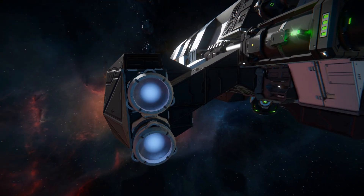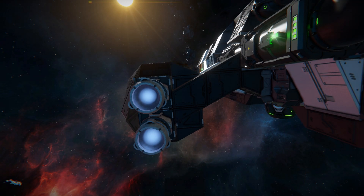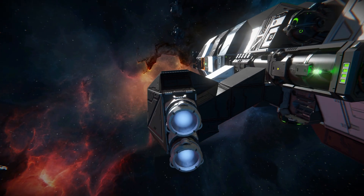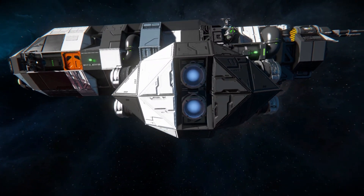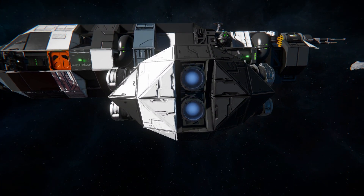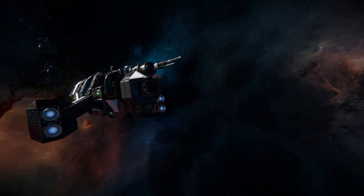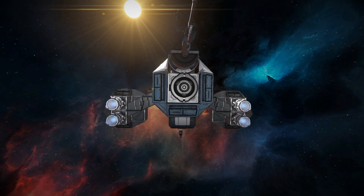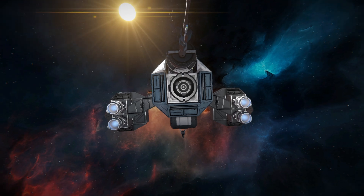Here's our thruster pod — two at the front, two at the back, two on the side, with the rest on the main body. Coming around to the very back, we've got an antenna and an ore detector so we can head up to asteroids and scout ore patches to help build up this ship.